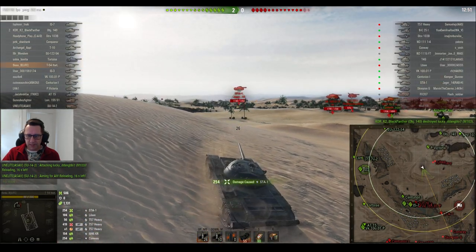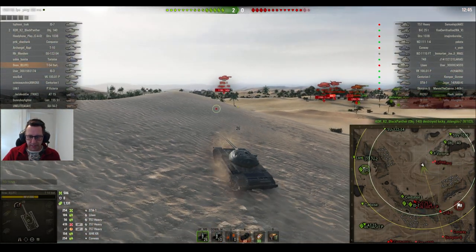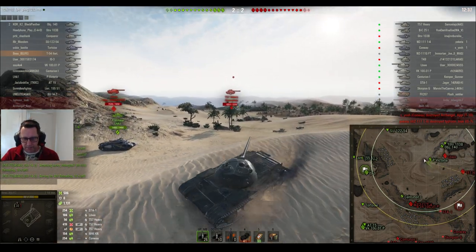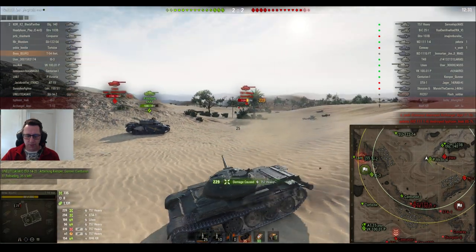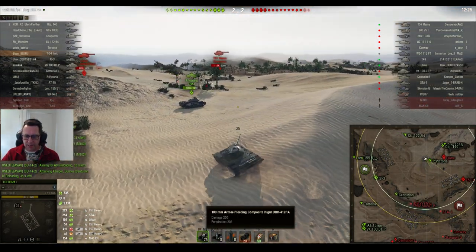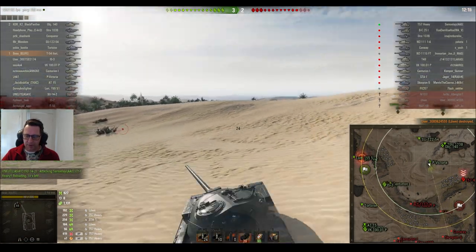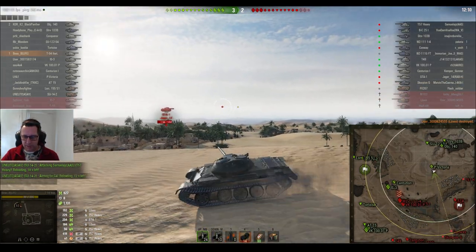He puts a shot into the back of the Japanese STA-1 and pulls back because he gets lit. The good thing about the T-54 Lightweight is that rounded turret — it can really bounce shots if you're lucky, but you still need to be wary of any big guns in the game. You're not going to bounce shots all day long, but you will pull off the odd one. He puts a shot into the T-57 Heavy, the autoloading American heavy. APCR is standard — 250 damage, 208 penetration in the 100mm gun, 235 for premium rounds.